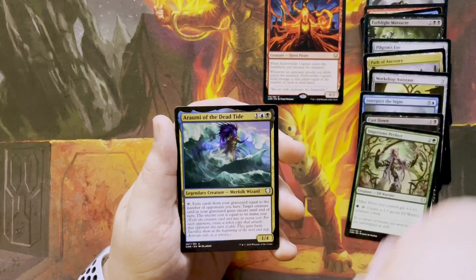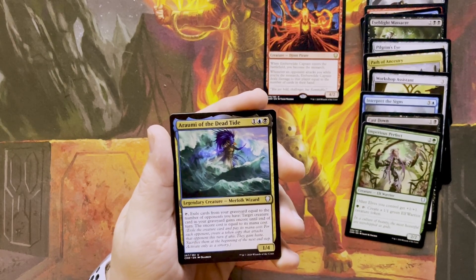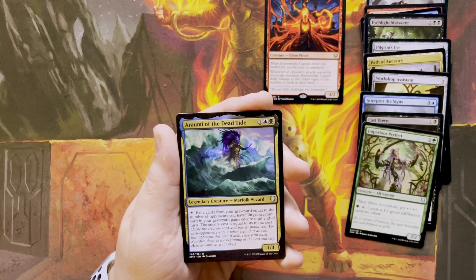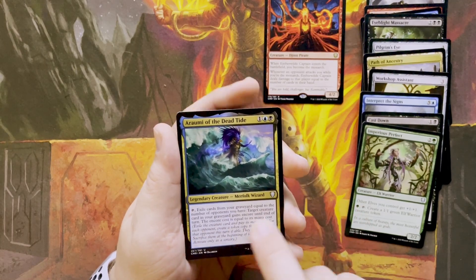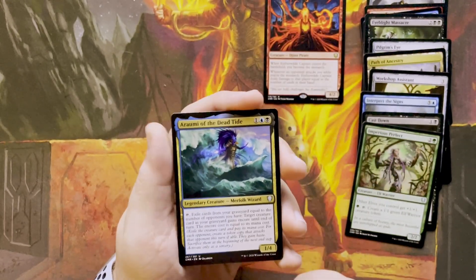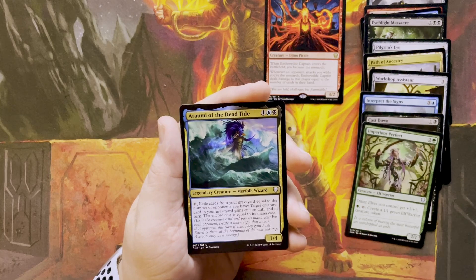First Legendary: Rumi of the Deadtide, for one blue and a black. You got a Legendary Creature, Merfolk Wizard. If I tap this, I can exile targets from my graveyard equal to the number of opponents I have. A target creature card in your graveyard gains Encore until end of turn. The Encore cost is equal to its mana cost. With Encore, you create a token copy that attacks each opponent this turn — they have haste and get sacrificed.